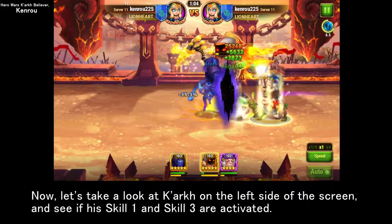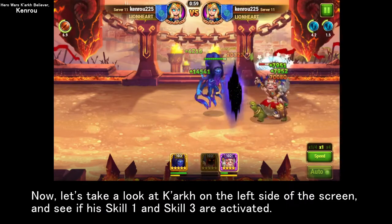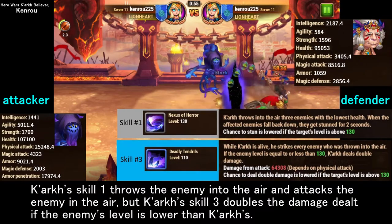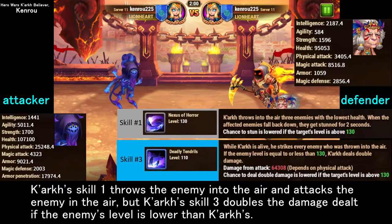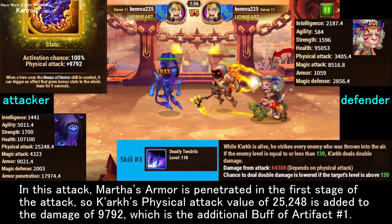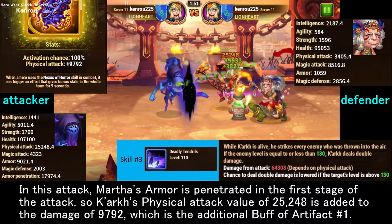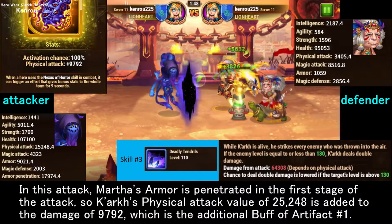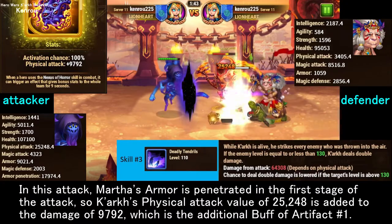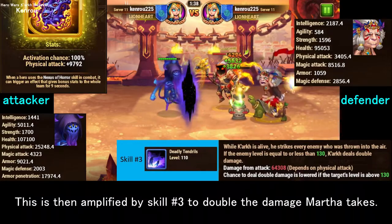Now let's look at Kark on the left side of the screen and see if his skill 1 and skill 3 are activated. Kark's skill 1 throws the enemy into the air and attacks, while skill 3 doubles the damage dealt if the enemy's level is lower than Kark's. In this attack, Martha's armor is penetrated in the first stage, so Kark's physical attack value of 25,248 is added to the artifact number 1 buff damage of 9,792.